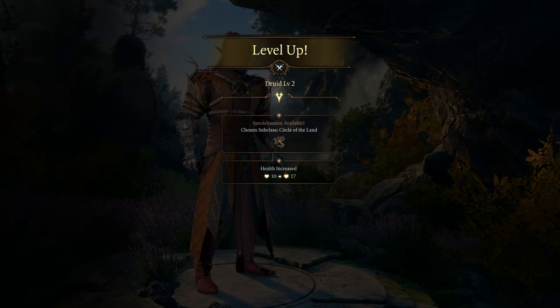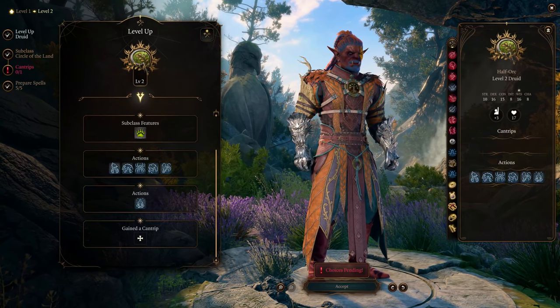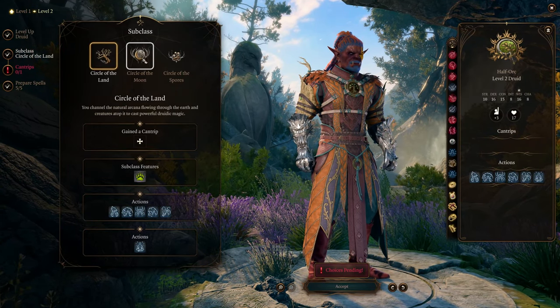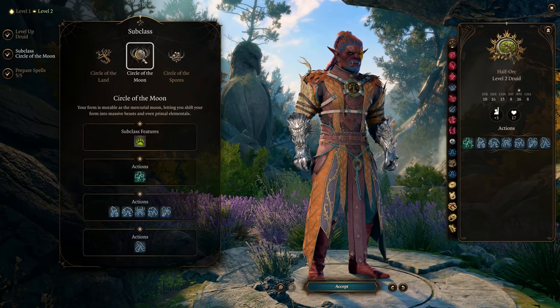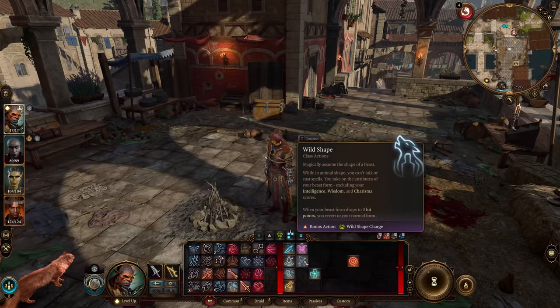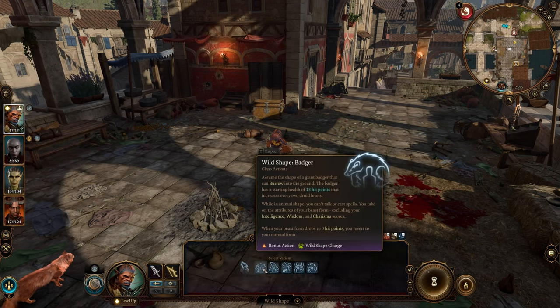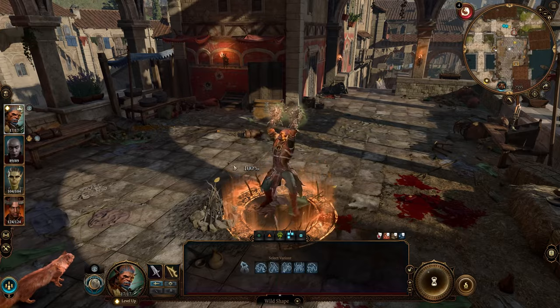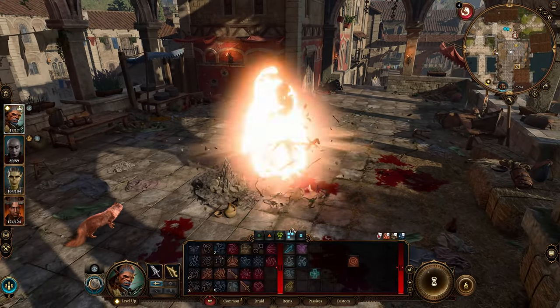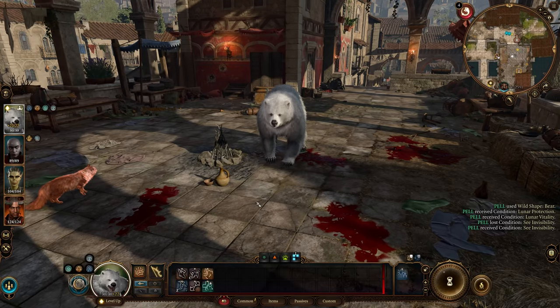At level 2, things get interesting as you choose your Druid subclass. This build can work with any subclass, but I prefer the Circle of the Moon, as it grants you Combat Wild Shape, allowing you to shift into beast form using your bonus action — making it more flexible in combat compared to other subclasses that use an action. With Circle of the Moon, you can transform into beast form and make your attack in the same turn, which is a smoother experience.